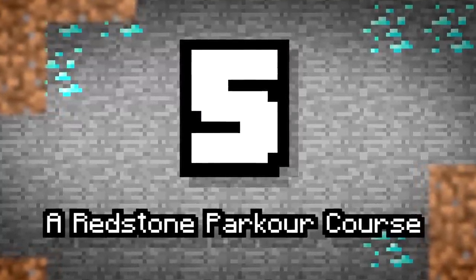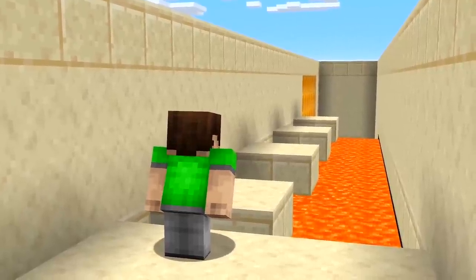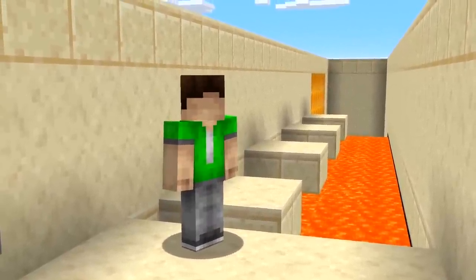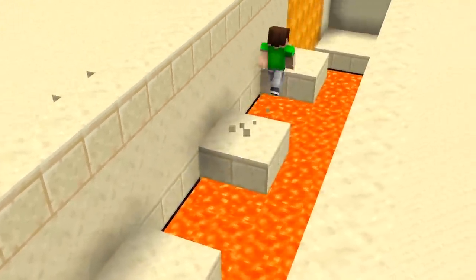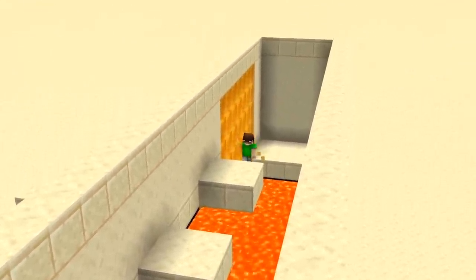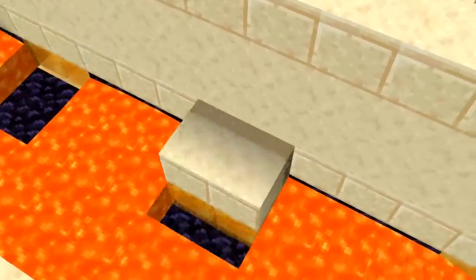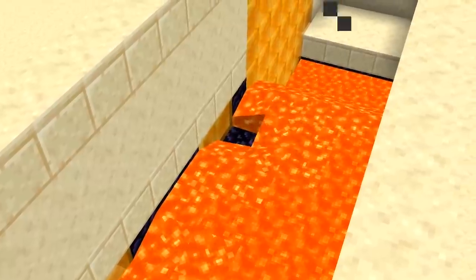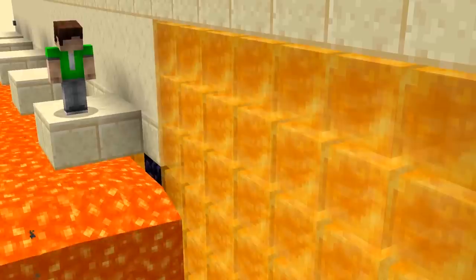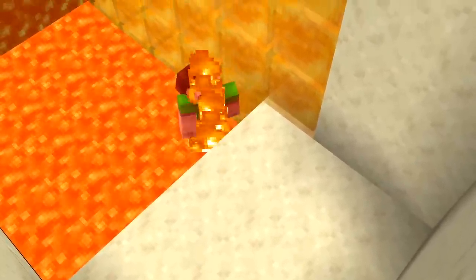Number five: a redstone parkour course. Mixing redstone into pre-existing builds is another way to rejuvenate your game. See that old parkour course you built months ago that you've completed hundreds of times? Go update it with redstone. With pulses, triggers, and various moving blocks, you can create a course that only the most patient of pros can figure out. It also tests your in-game mobility and reflexes. See, I told you redstone could be fun.